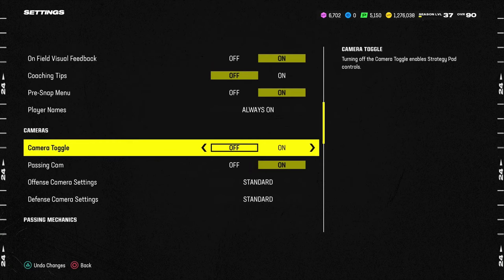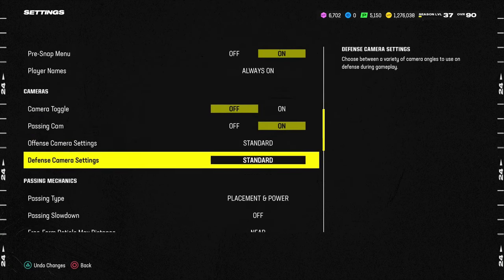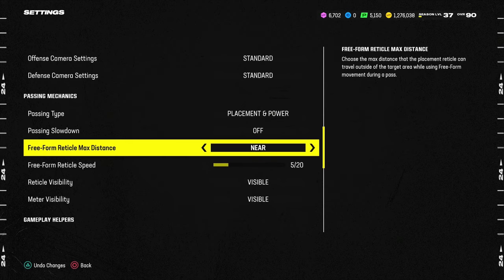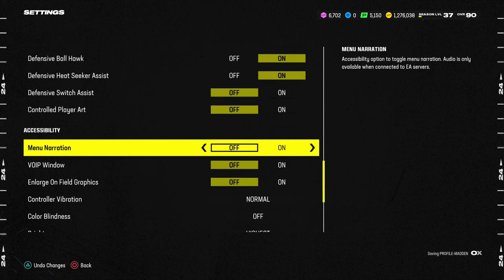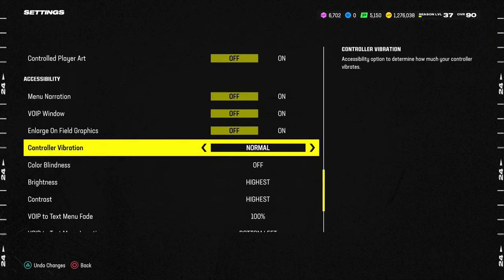Turning off camera toggle is helpful, in my opinion. Again, placement and power near 5, 6, or 7 out of 20 depending on what you prefer, and everything else is set as shown. Thanks for watching. If you're looking to take your Madden game to the next level, you can get access to all of our offensive and defensive e-books by becoming a Patreon member — it's only $10. We've dropped 15 e-books so far in the Madden 24 season. Head to the description and click the link to check out the Patreon page.